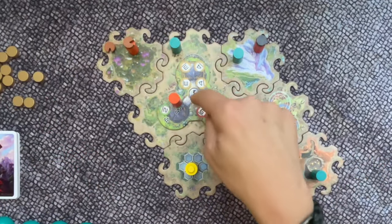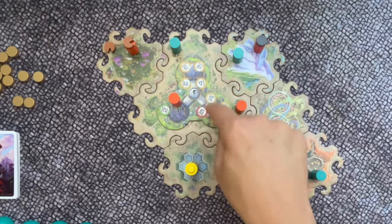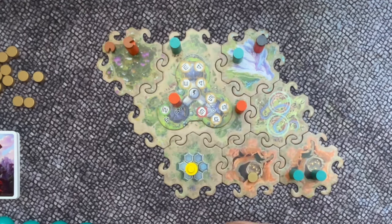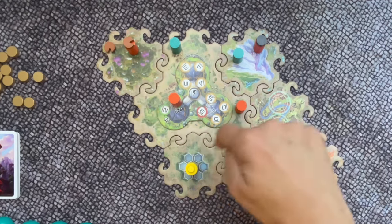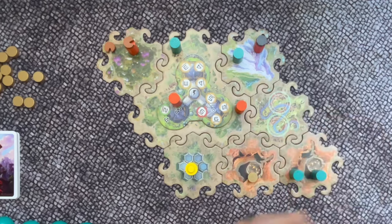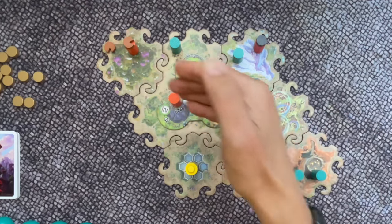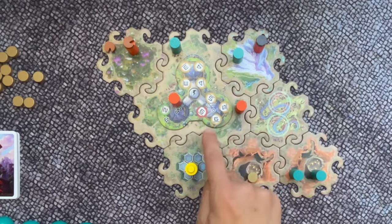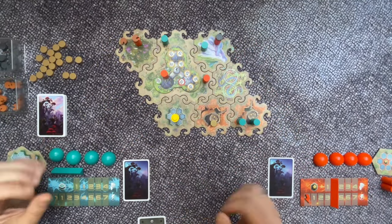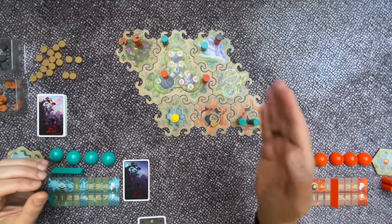Each time a new token is placed on the city tile, the power cost to deliver increases. You will need to generate more power to deliver metal tokens further in the game. The highest cost to deliver a metal token to the city tile is 6 power. With each explorer locked on the city tile, you will have fewer explorers available during your turn.